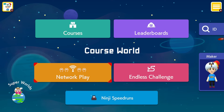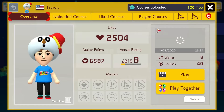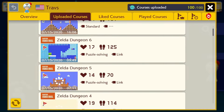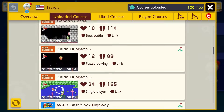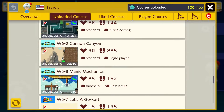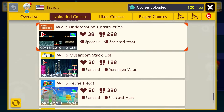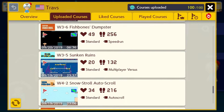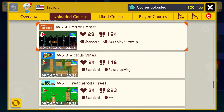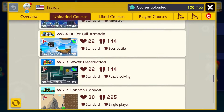Hi guys, Top Secret Yoshi here and I'm back to playing my levels in Super Mario Maker 2 on the Nintendo Switch. I'm not going to play the Super World because it doesn't show all my levels. In the last video I did the levels in my first world, and now I'm going to go to my second world, which is the desert. I didn't do them in order, and I have to remake a lot of these.